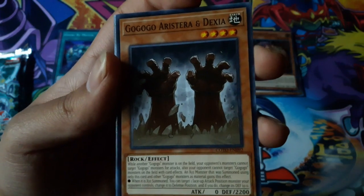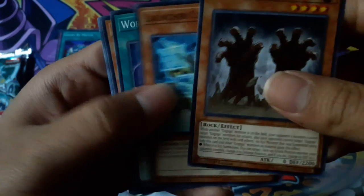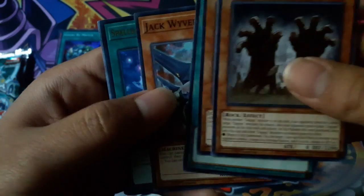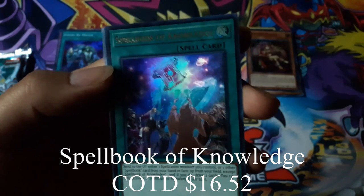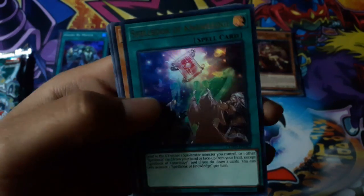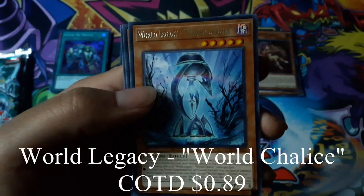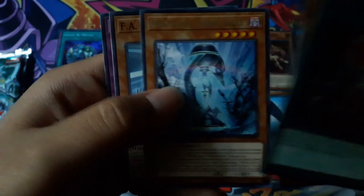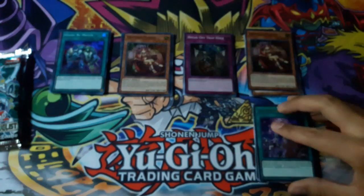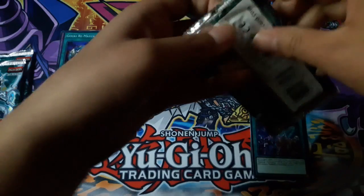Armastra and Dextra, and Spellbook of Knowledge for an ultra rare. World Legacy World Chalice for a rare. At least it's not all super rare packs.